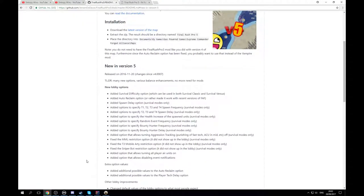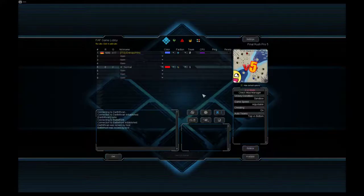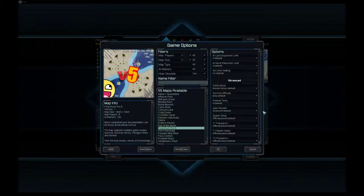New in version 5 are a ton of lobby options. Let's have a quick look at that. Here you can see I hosted the game with version 5 of the map, with a nice new map preview created by JuiceBoy. If you scroll down in the options you will see there are now quite some options. Most of those are new and they allow you to configure a lot of different things.